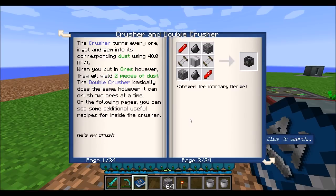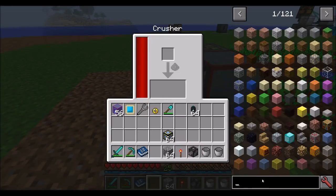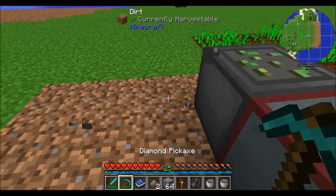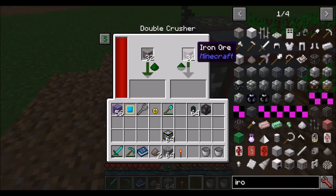We're going to talk about the crusher and the double crusher. The crusher allows you to crush blocks and works like any other mod that doubles ores — throw in some iron ore and it goes ahead and crushes things for you, doubling your ore production. The double crusher has two slots, and you can turn on auto split items, which automatically balances the two stacks. Every time one stack is low it'll rebalance for you.